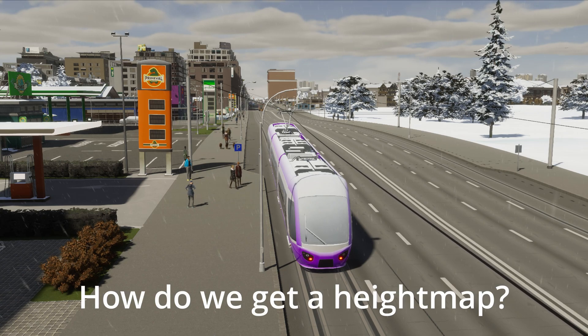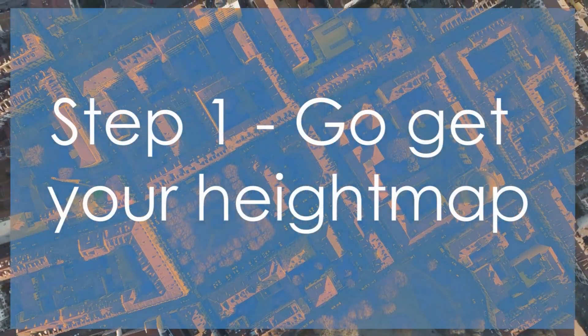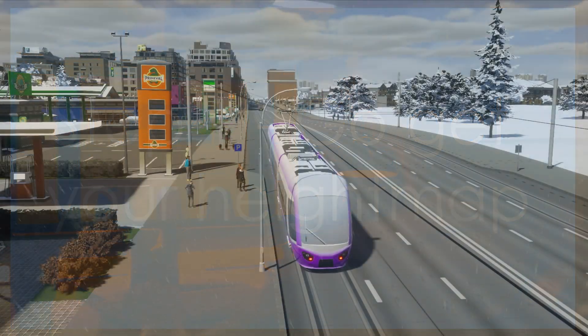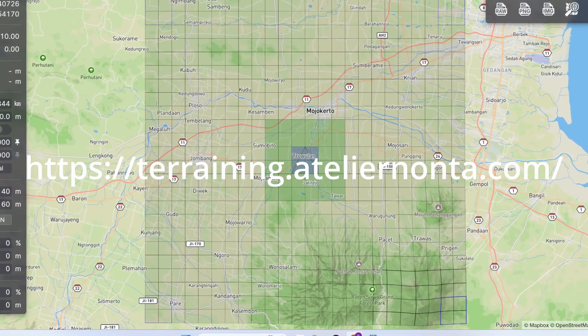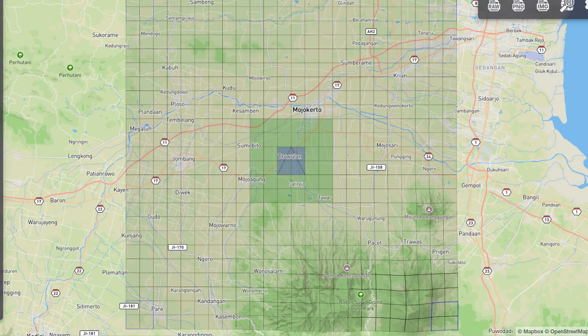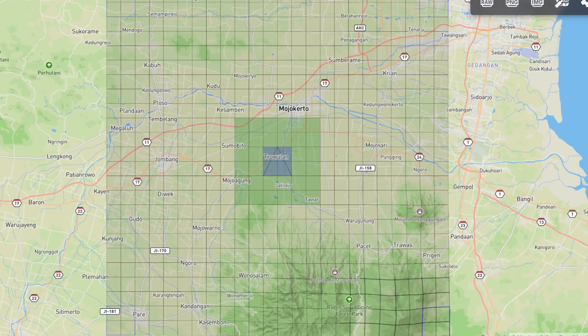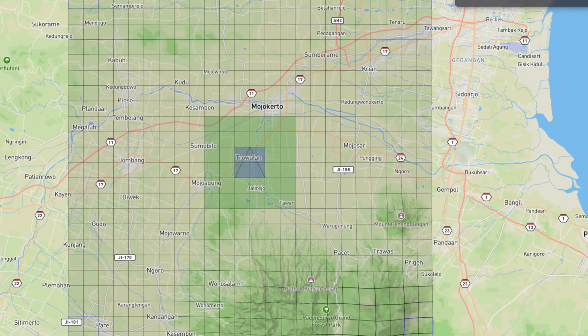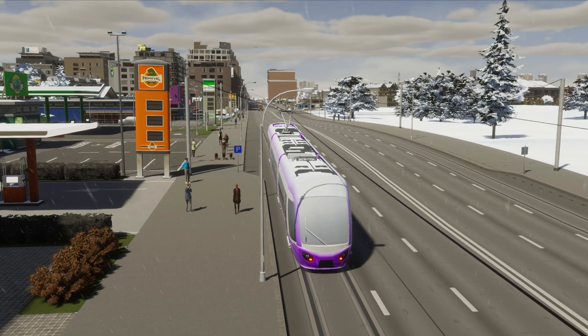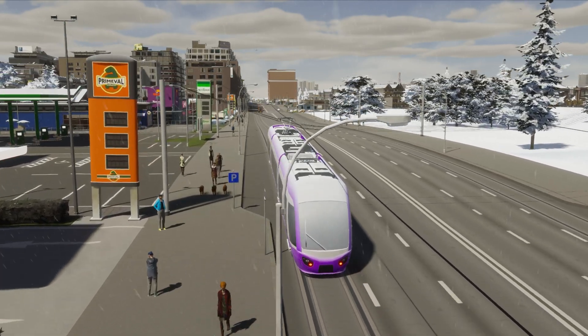How do we get a height map? Step one: go get your height map. There are two main links for doing this — links on screen and in the description below. Number one is Terraining. It is genuine magic and is a wonder of the modern world. Terraining is the easiest of your two options, so we'll do this first.